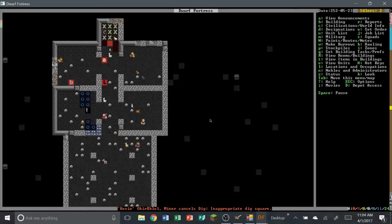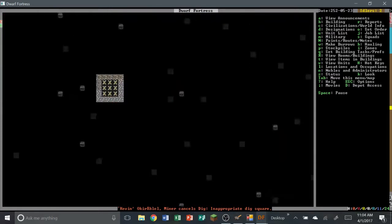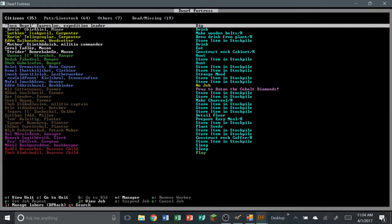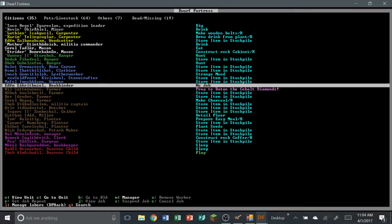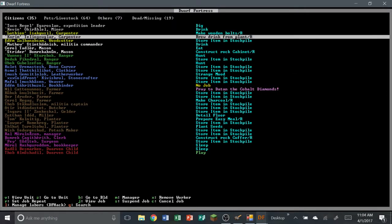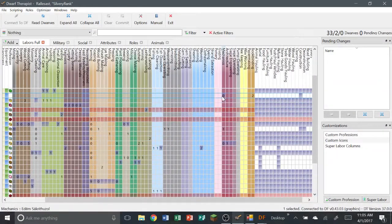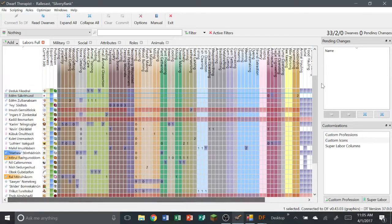Our engraver is doing well, engraving all of our wonderful temples to make them all happy. Let's check the archery — no one's gotten to that. Let's check our units. Who doesn't have a job? You're praying to cobalt diamonds, okay. Who's the guy I assigned to the archery construction? You're on mechanics — I didn't put him on architecture. That's probably the reason. You are Edom.